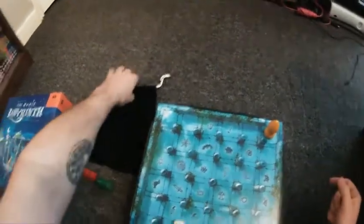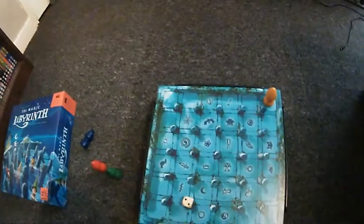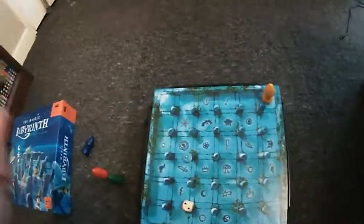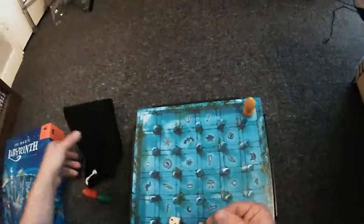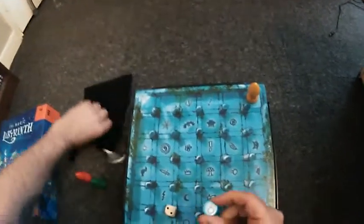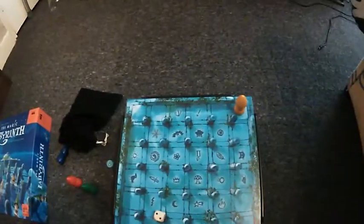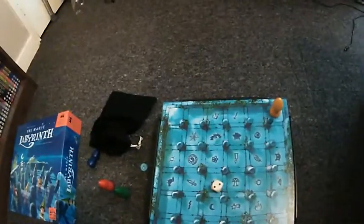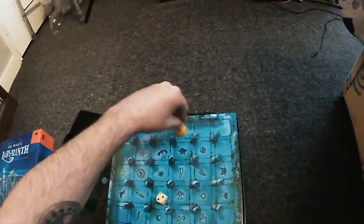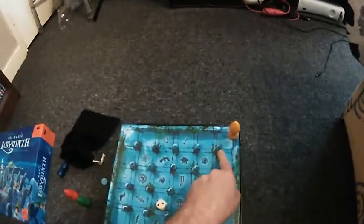We start out in a corner of the board and roll the dice, because we are trying to get to certain symbols. How do we know which symbol we're trying to get to? Well, this is where the magic bag comes in. Somebody would draw from the magic bag a symbol — in this case, it's a ring. That's where we're trying to get to, so we place it in plain sight of everyone. On your turn you roll the dice and move that number of spaces — vertically or horizontally, not diagonally.